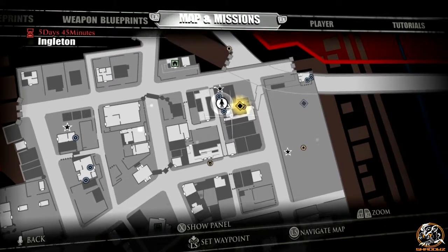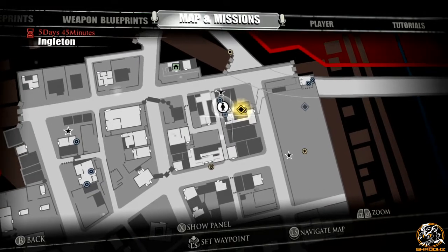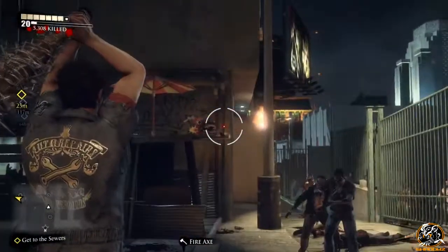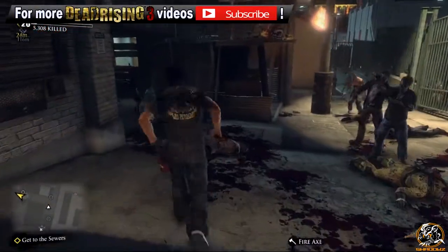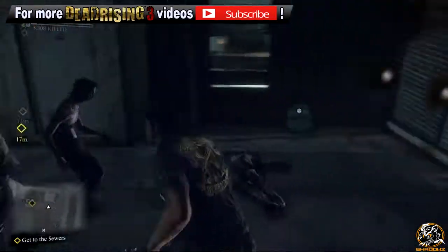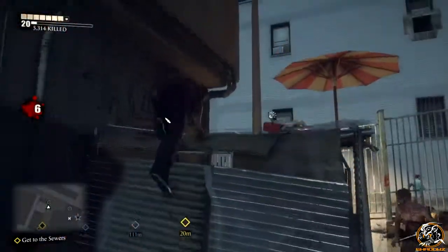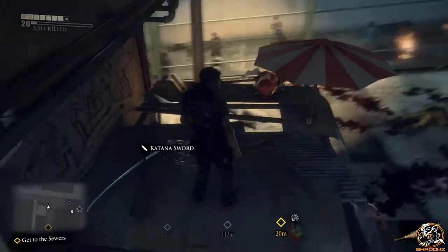If you need to find more Mecha Dragon blueprints, I have them already on my channel. But this is the third one. The blueprint was located on the map there, in the top right of Ingleton. It's actually right next to the sewer system entrance, which leads you to the graveyard in Ingleton.